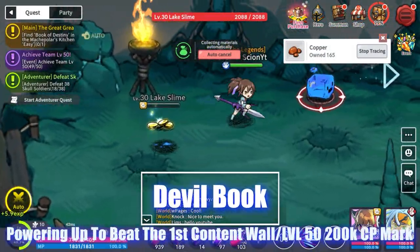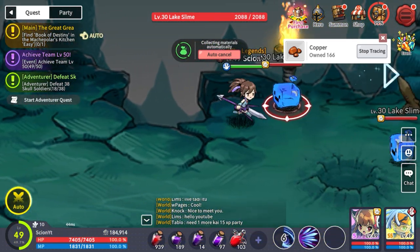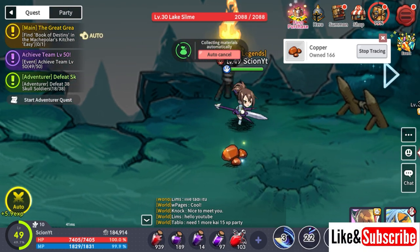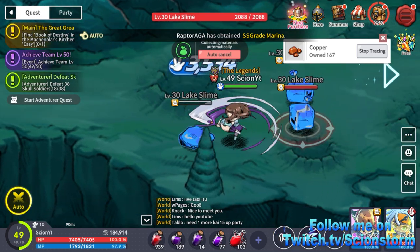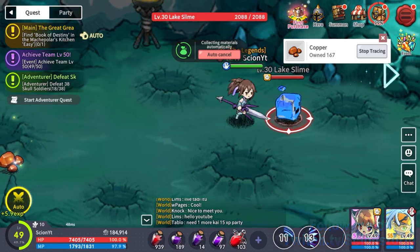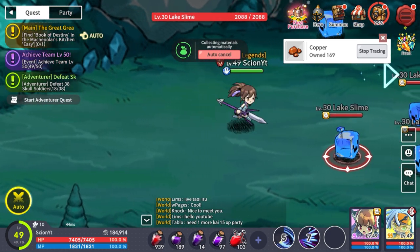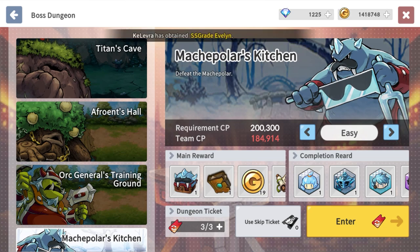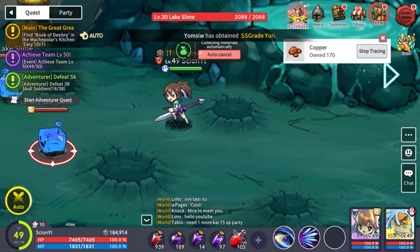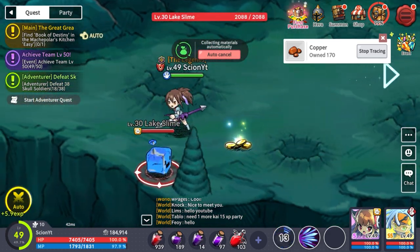What is up legends, we are back and we are taking a look at Devil Book. I wanted to show you a free-to-play way to get yourself over 200k, because that is the first wall you will meet in this game. Once you get around 50k you will need to reach 200k to do the quest - you can see it in the top left - you have to reach that to actually do this dungeon so you can keep progressing in the story. Most of you will probably reach that wall around 150-160k and be looking at it like, well what do I do now?